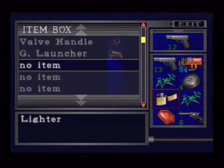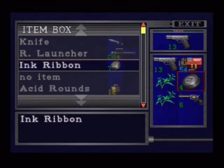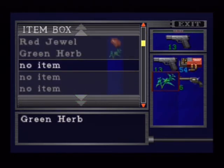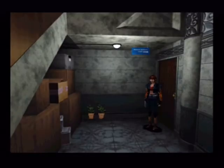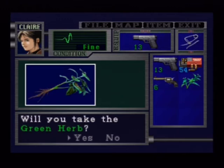Even though there are continuity errors later because of the jumper that we give Sherry and she's not wearing it. We don't need the lighter for now, put that away. Red jaw, put that away. Ink ribbon, put that away. Herbs away — about to get another two. The door upstairs that was the other spade key door is already open, so we don't have to worry about a key.